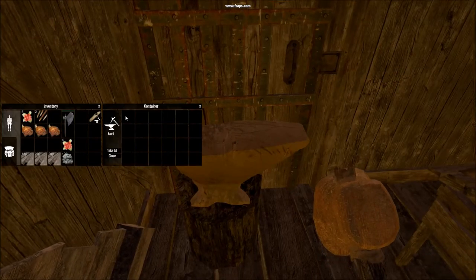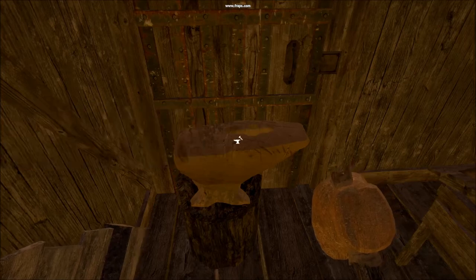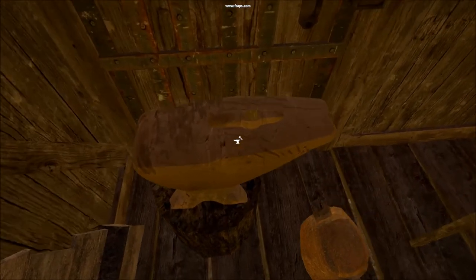Simply open your anvil, you place in the head — it'll appear now like so on top — and you hit it with a bronze hammer.